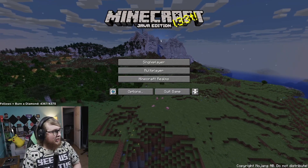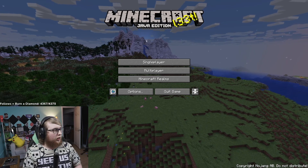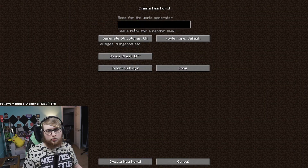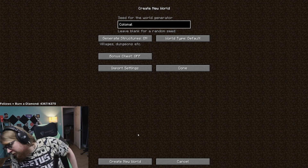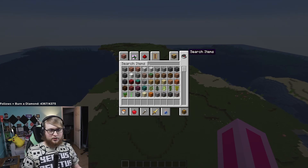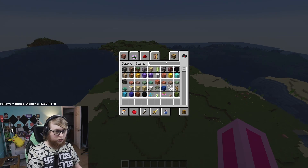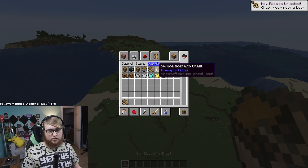Chat, today is snapshot day. We're gonna be looking at 119.22w12a — more world options, seed kernel. That's what we're gonna always be doing. New thing this week, everyone's talking about it: chest with boats, or boats with chest. Let's get straight into it.